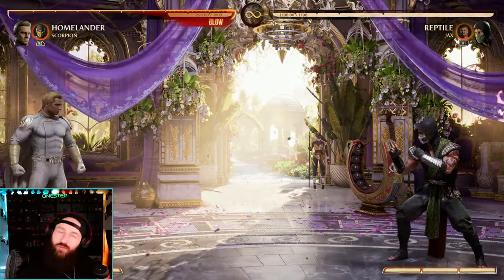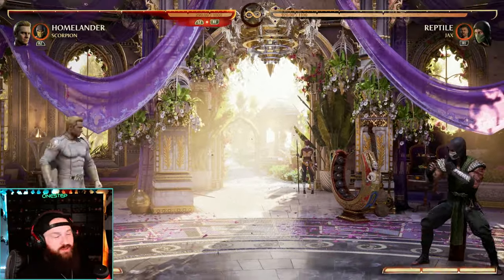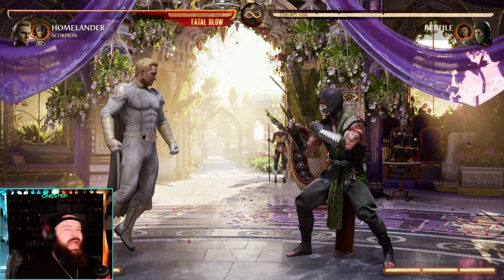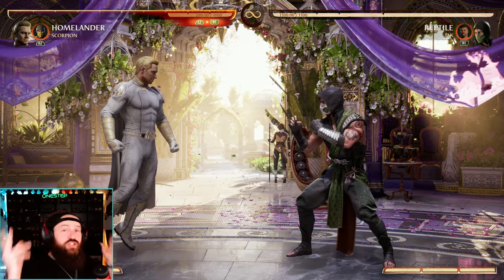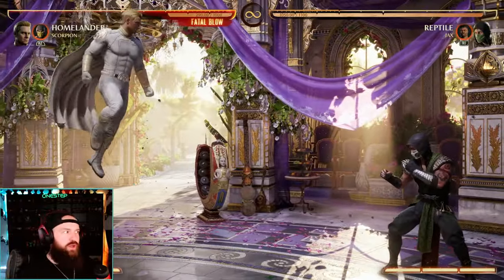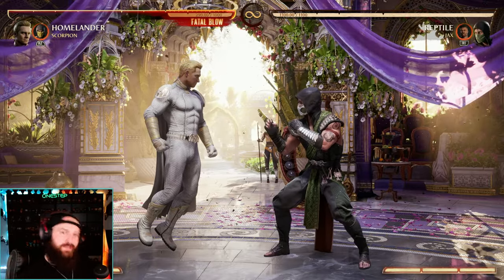Those are all good ways to start combos, open up your opponent, and use mix-ups in their face. For zoning, I don't think I need to explain it much — back four three, back forward one, in flight do down back three, then your cameo, then down back three again. But one cool strategy is doing back forward two and then one, which puts you in the air for flight so you can zone out your opponent. If you don't want to finish a combo, just stay in the air and start zoning.